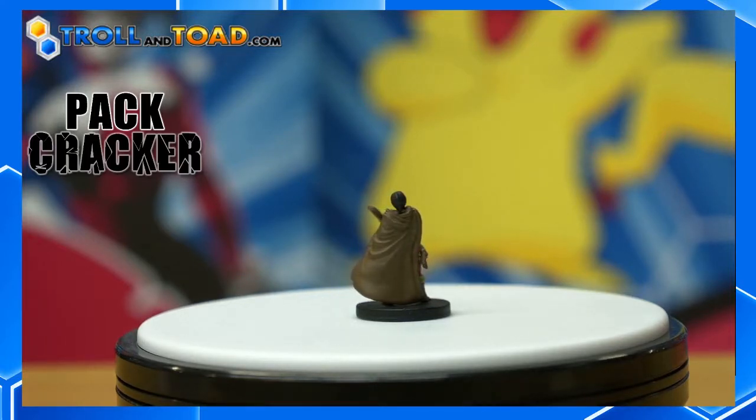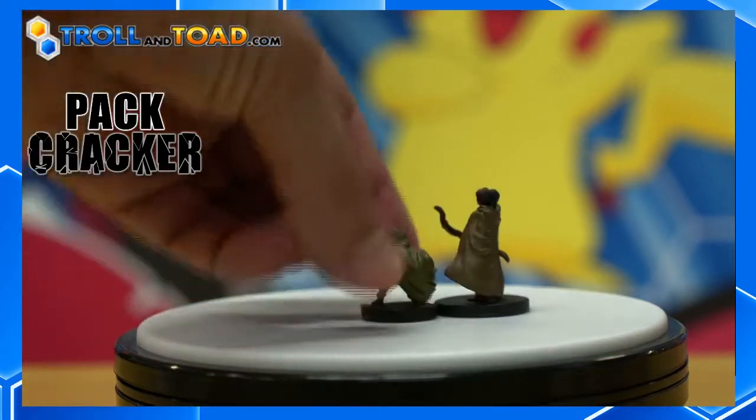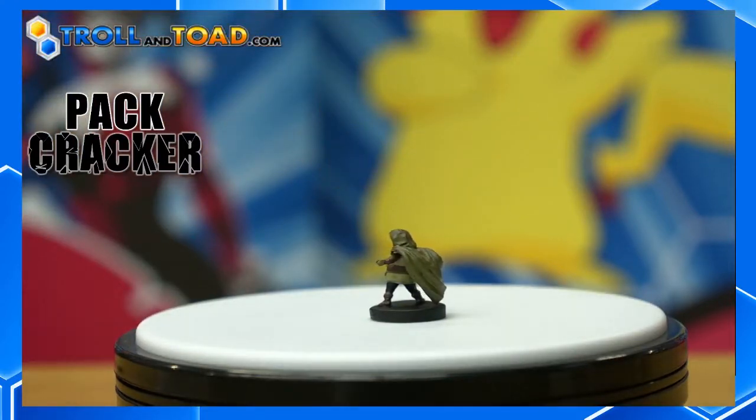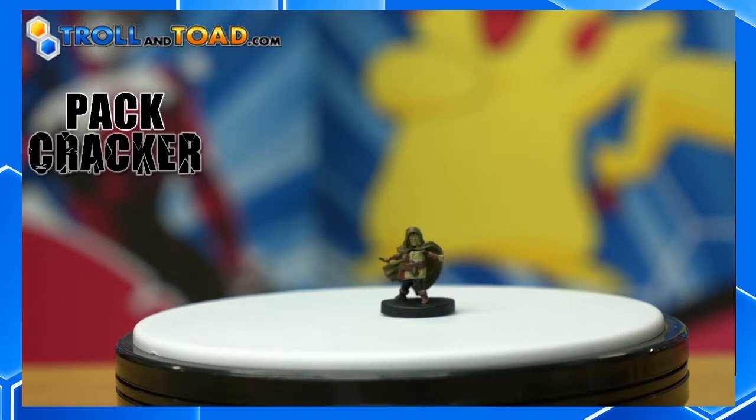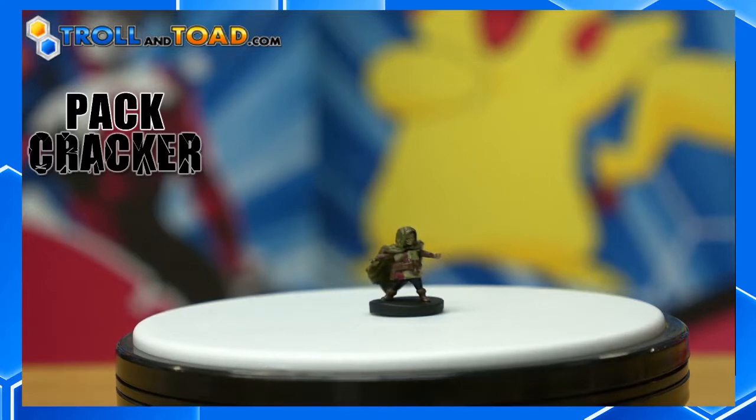This next one is the Lightfoot Halfling Rogue. Some of these bases are tiny, which means the writing is tinier. Let you get a look at that rogue. And this is going to have some great abilities on there. Like I said, these are the same exact minis, just with upgraded weapons and gear, so you can have a more well-rounded adventure.